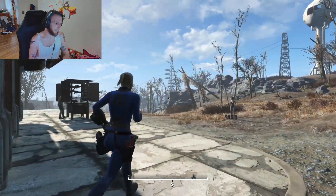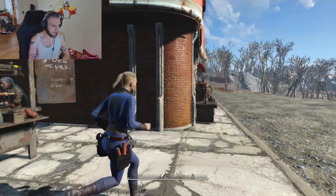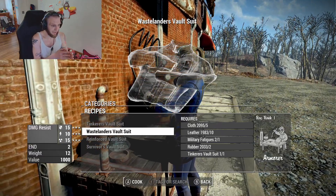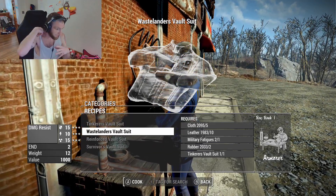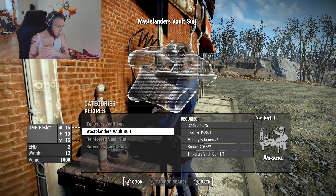So you've got the Tinkerer's Vault Suit, you've been exploring around the wasteland, doing stuff, but you're starting to feel a little underpowered. You go back to the chemistry station, and once you've hit a certain section of the game, you can get some military fatigues, five cloths, ten leather, and two rubber. You take your Tinkerer's Vault Suit and your military fatigues, and with the Armorer perk you can craft the next better version.